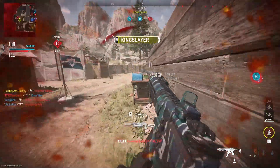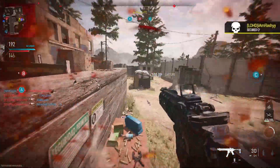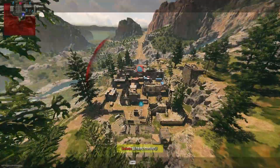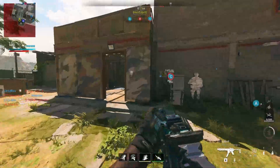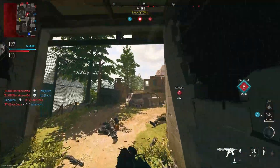I just got juked out so bad by that guy but we still got him. I think this is gonna be it — grab that. They're all on B. Oh that guy had a Ghost! Do I have time to get to 40? Do we have time for a 40 bomb? 196 — we have two flags. Maybe I just need a huge nade right here.